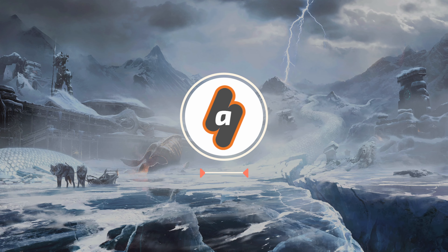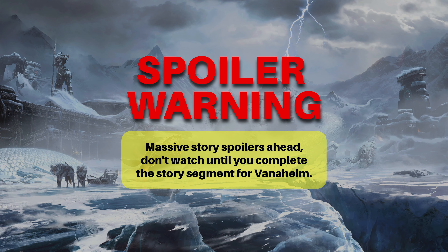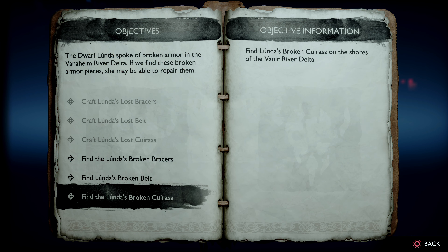Hey everyone, this is AngelFravixGaming with a brand new video for God of War Ragnarok. In this video I am going to show you how to complete Lunda's Lost Armor Labor in Vanaheim by finding the 3 missing pieces of her armor set: Lunda's Broken Bracers, Lunda's Broken Belt, and Lunda's Broken Cuirass.